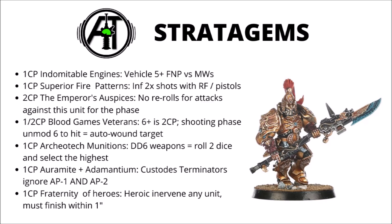For 2 CP, Emperor's Auspice is another defensive buff you can layer on a unit that really needs to survive. You use it in any phase when an Adeptus Custodes unit is chosen as a target — until the end of that phase, the opponent can't make any re-rolls for attacks targeting that unit. Excellent if you want to strip the buffs off a castle unit, like Space Marine Chapter Master or Lieutenant re-rolls. I believe it won't even let you use a command re-roll against a vehicle. It's pricey, only usable if your opponent has a stacked firebase, but combined with other buffs, you could make a unit virtually invincible for a turn.